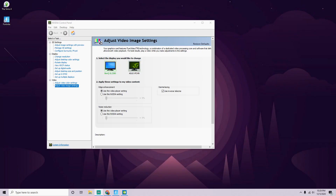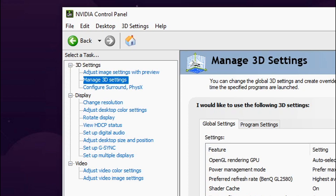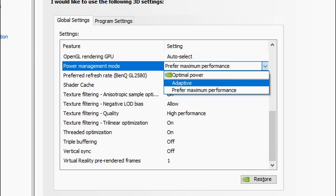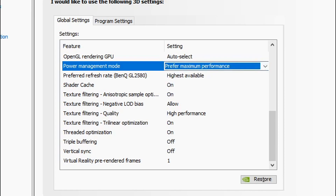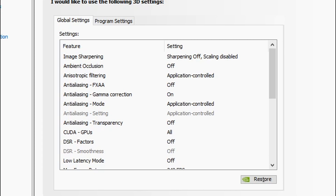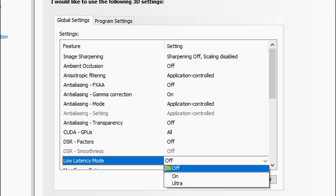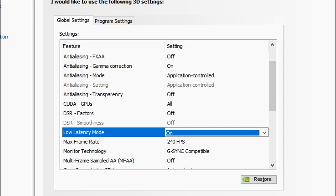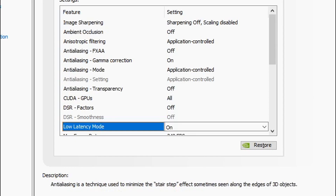The Nvidia Control Panel is completely free and part of your graphics card software — you can download it if you don't have it. The most important setting here is power management mode. By default it's on optimal power — you want to make sure it's set to prefer maximum performance. That gives your graphics card all the power it needs and is definitely worth it. Next, come down to low latency mode and turn it on. You can try ultra if you want — it helps boost frame rates. After updating these, just hit apply.